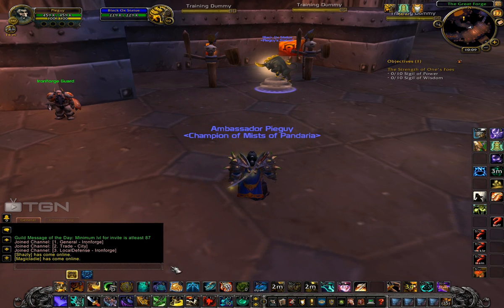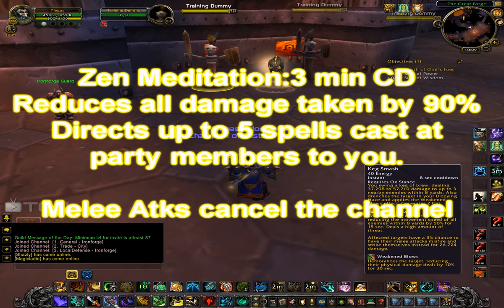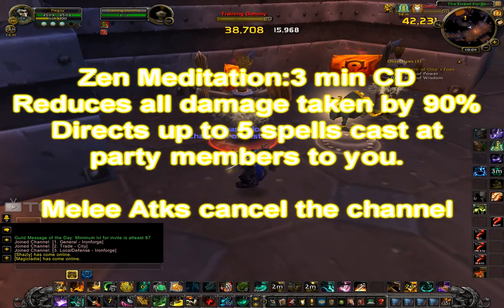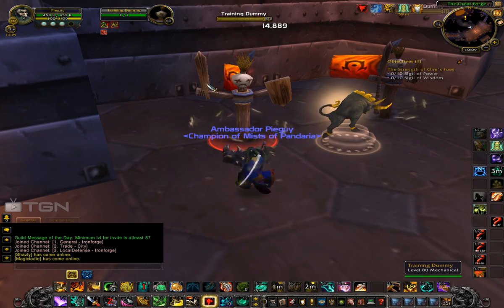The next thing is Zen Meditation. It's a 3-minute cooldown and reduces all damage taken by 90%, and redirects 5 harmful spells to you from anyone within 30 yards. The only thing is it's cancelled with melee attacks — if you are hit with a melee attack, it ends the channel.